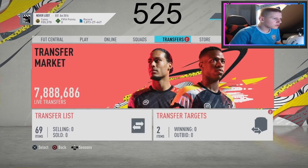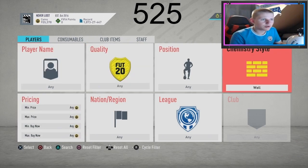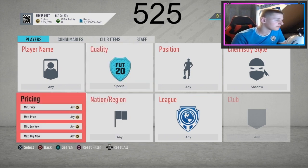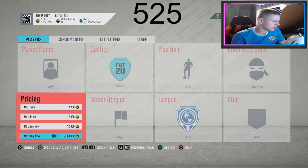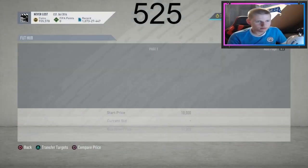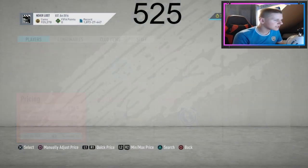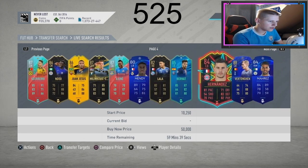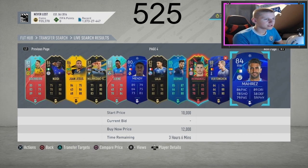Let's get into the video. Basically it's a special card shadow filter. You put the chem style as shadow or hunter — I'll show you both. The filter is: min price 9.9k, max price 12k on both, then put it to max buy now price. You go all the way to the end, to the 59th minute. The method is a compare price method.